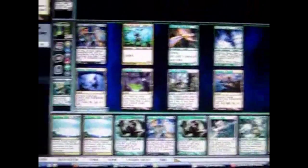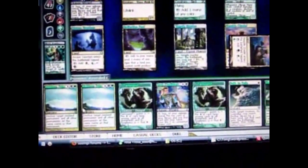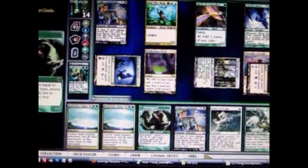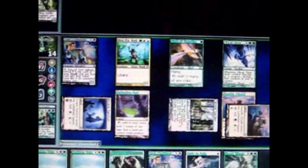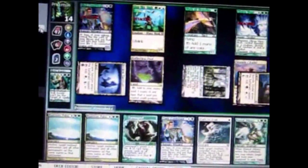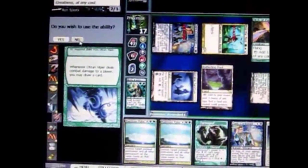It's my turn. I get my cards, put down a land, and cast a 2 mana creature — 1 colorless. I attack with my creatures, and that creature draws me a card as part of his ability, which I'll use.